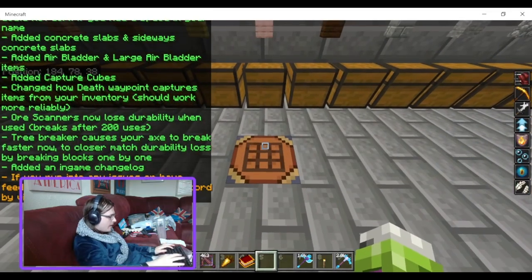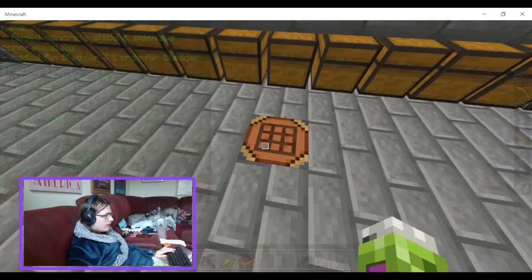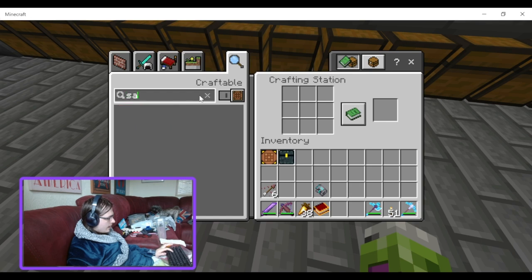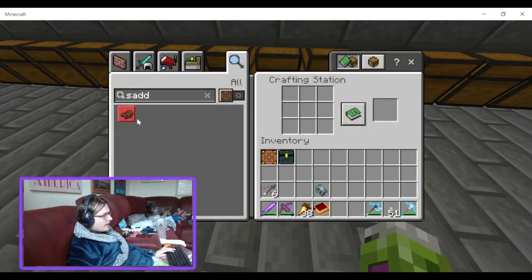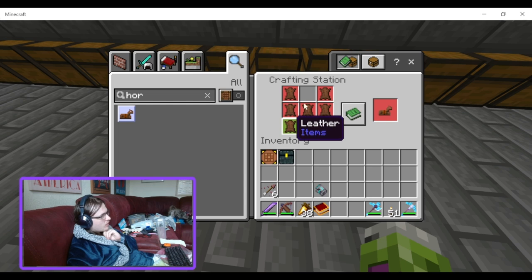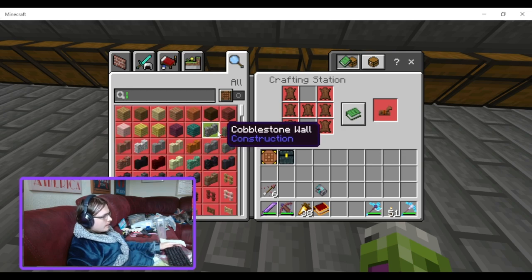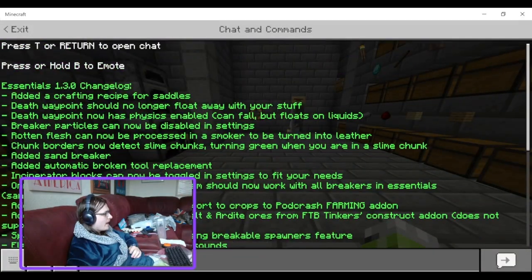Let's have a look at this. Let me go into game mode zero. Saddles are now crafted with seven leather. Not bad. I love that - maybe the seven leather is a bit more like the horse armor recipe. Craftable saddles - it's not the biggest thing in the world, but it's nice if you don't have a raid farm.